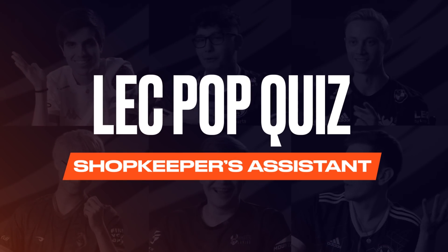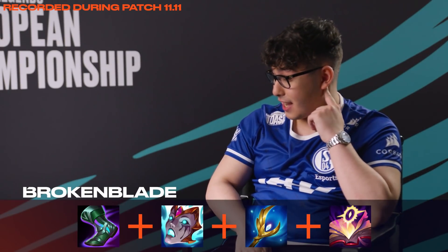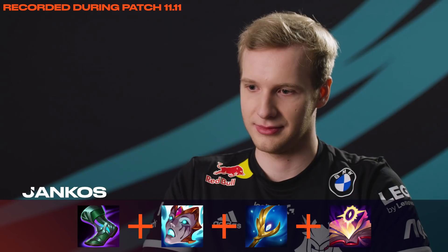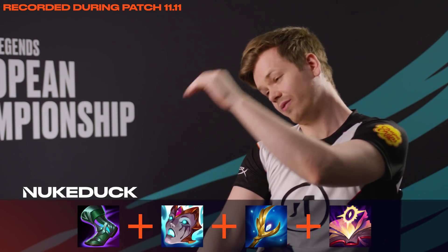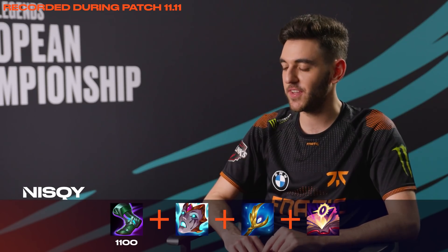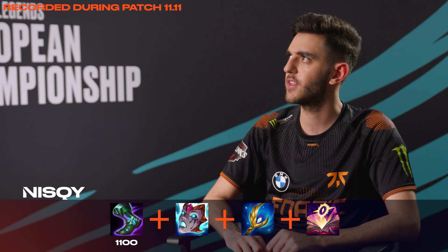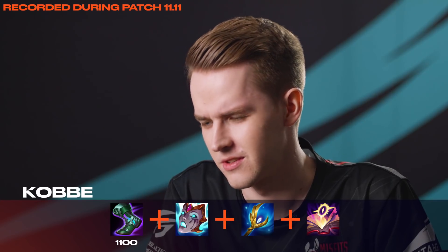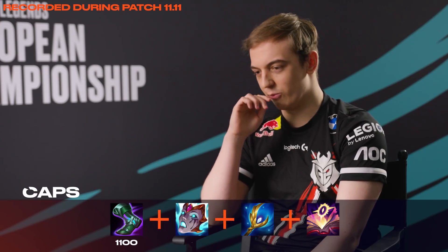Total cost of all these items. 4, 5, 7, 5. The boots are gonna be 1,100. Liandry's — 1,300 plus 900 is 2,200. Liandry's is 3,200, I believe. The upgrade is 1.2k, so I think it should be 3,400.